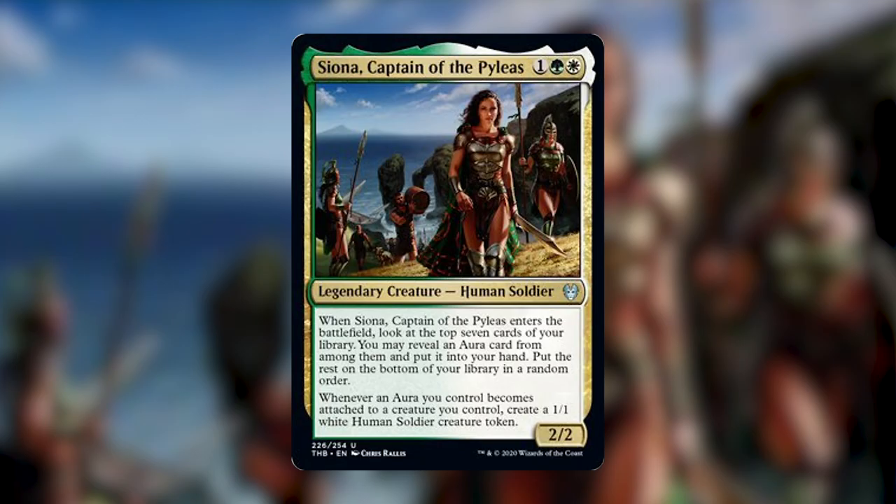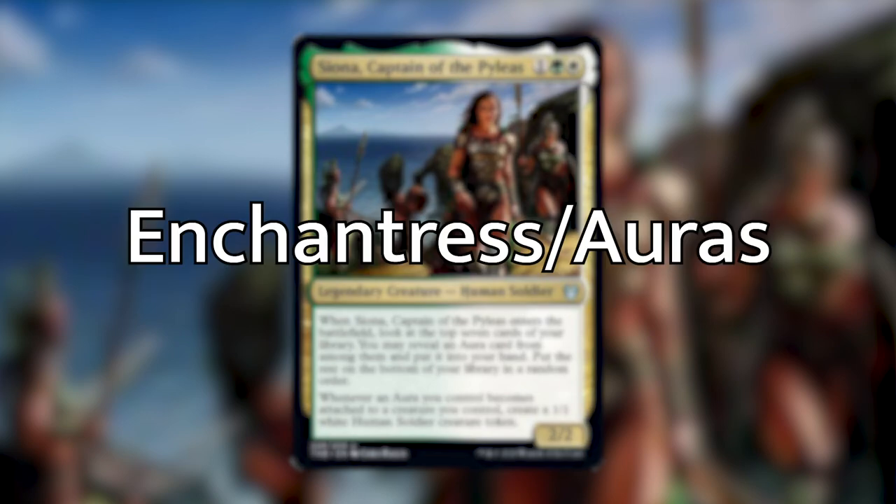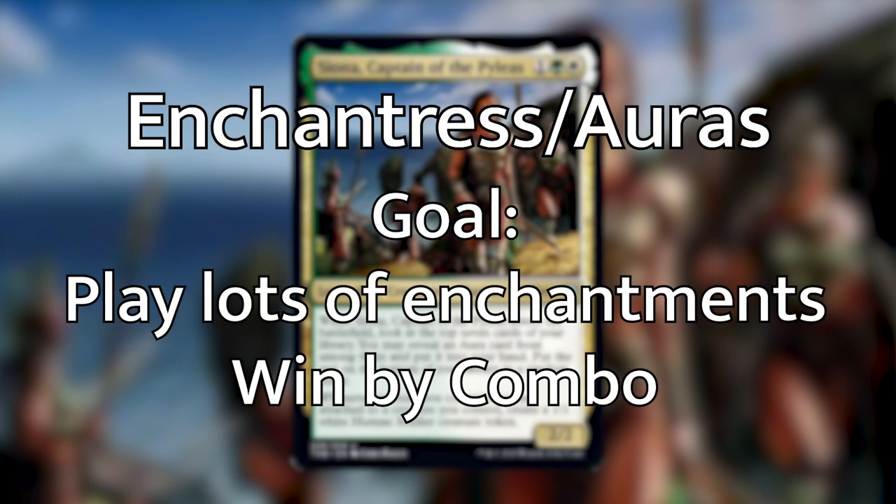The route I've chosen to go with Siona is enchantress slash auras. The deck is going to be running a lot of auras — from auras that enchant lands, to auras that enchant creatures, to enchantments that negatively impact our opponents, to enchantments that synergize with other enchantments. The goal is to play a whole bunch of enchantments. We actually have an infinite combo that will more than likely win us the game, but the backup plan is to make some creatures really strong and go kind of wide.